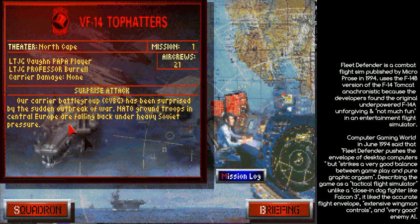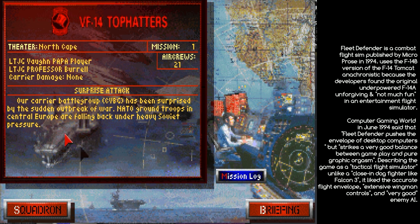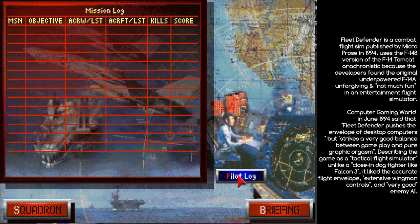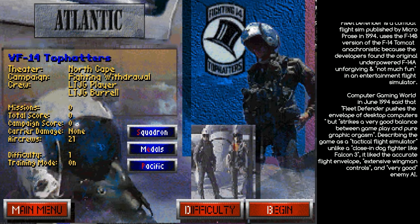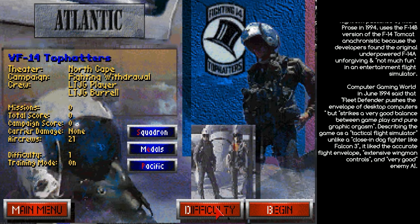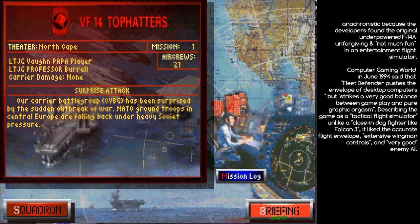Each mission has a detailed briefing and there's an ongoing battle happening in the background of your mission. You can adjust a whole range of settings including your squadron, where you're flying, what you're doing, your region and location.